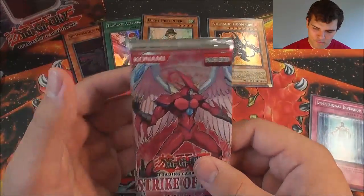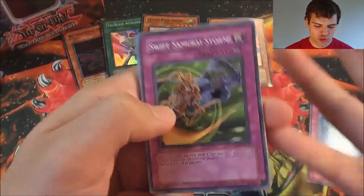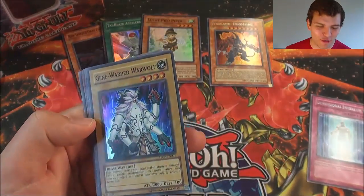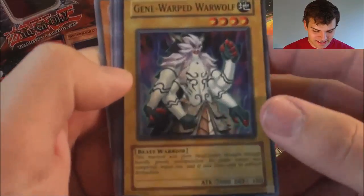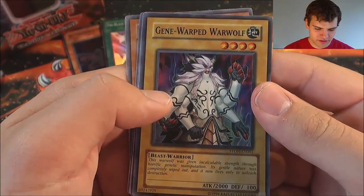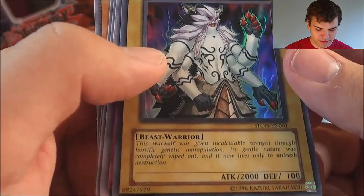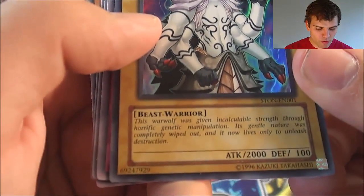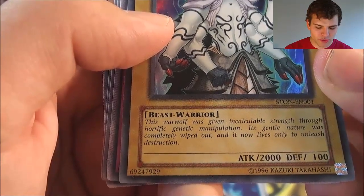Now for the final pack from this Volcanic Doomfire 2017 tin. Swift Samurai Storm, Silent Abyss, Raging Earth, Return of the Sixth Samurai, and oh baby — another Super Rare: Gene Warped Warwolf! Four Super Rares out of five packs — freaking epic. Gene Warped Warwolf is a pretty good Super Rare to pull, especially for decks like Brotherhood of the Fire Fists. You play a Rescue Rabbit with this guy and he's a Beast Warrior so it works out pretty well. This War Wolf was given incalculable strength through horrific genetic manipulation — its gentle nature was completely wiped out and now lives only to unleash destruction.